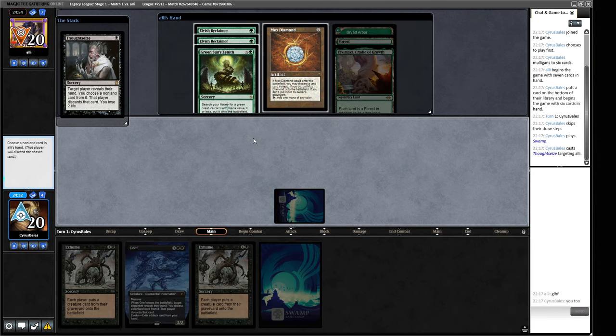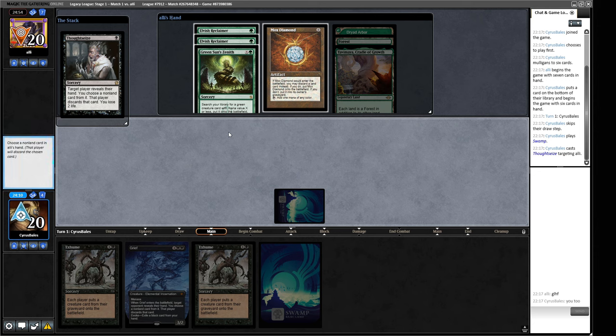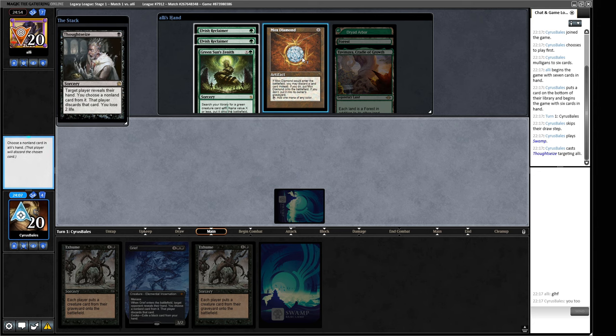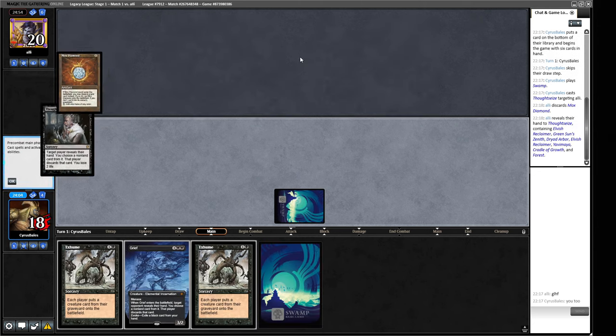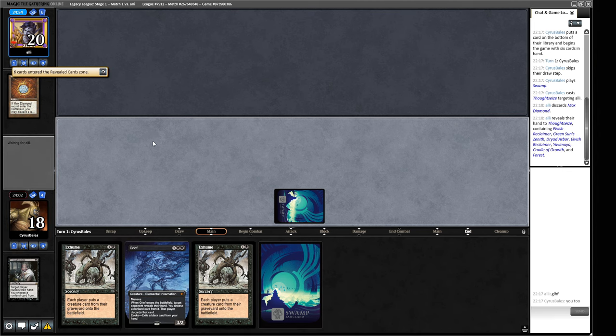Okay, so we've got some Elvish Reclaimers. I don't really want things in our opponent's graveyard because I don't want them to Exhume. I'll get rid of this Green Sun's Zenith I suppose. The Mox Diamond allows them to make two Reclaimers on turn one and they can probably pitch Dryad Arbor. So if we take this Mox Diamond, next turn they're almost certainly going to play an Elvish Reclaimer.